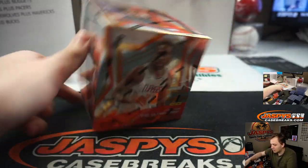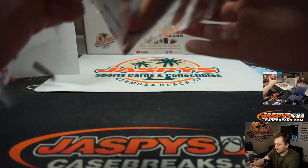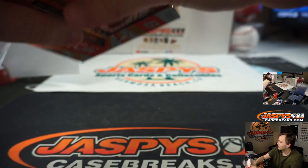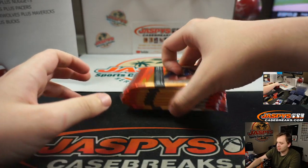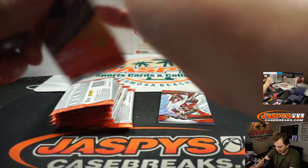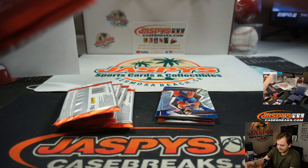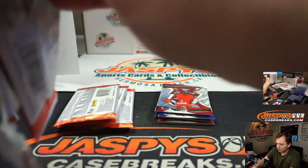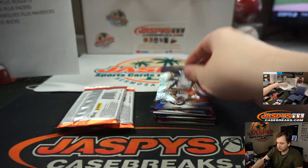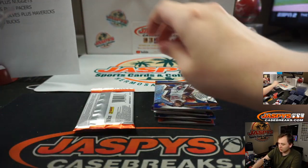Alright, on to the final box. Thanks everybody. Little Revo action. Zach asking for one Zion — I haven't seen him at all this break. Number four in the store, jazbeescasebreaks.com, ten left in that one. Got to go through some orders after this, so give me some time. I will update the break schedule as soon as possible.